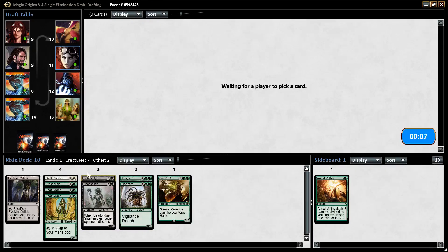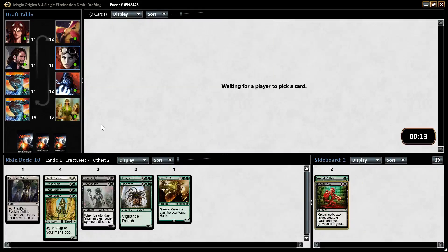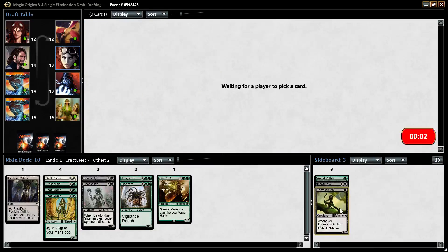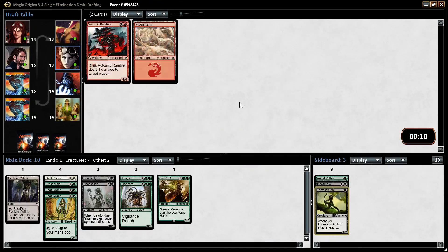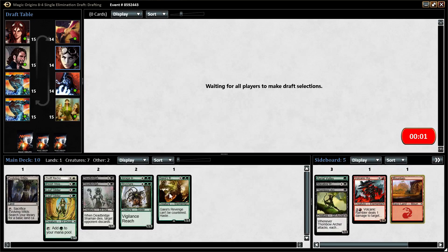I like green-white a fair bit in the format, and Swift Reckoning is a very strong reason to be green-white, but we didn't get shipped any really strong white cards — just a Charging Griffin and some other okay stuff. I think we're going to get cut if we move into white. Pack 1 went pretty well for us. We have some very strong green cards, so that's sort of definite, and then where we go from there is sort of up to us.